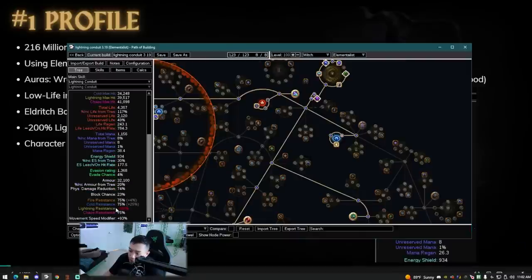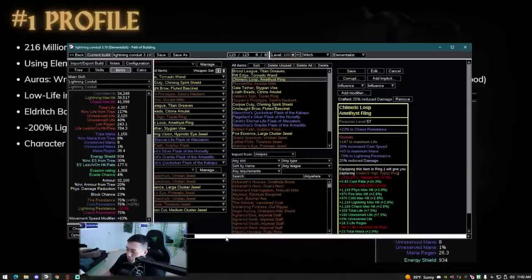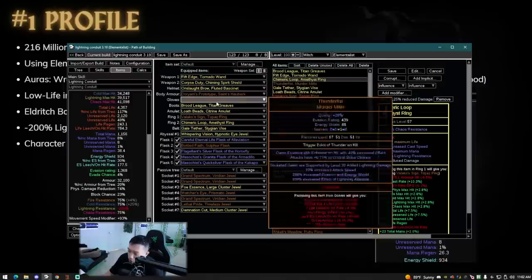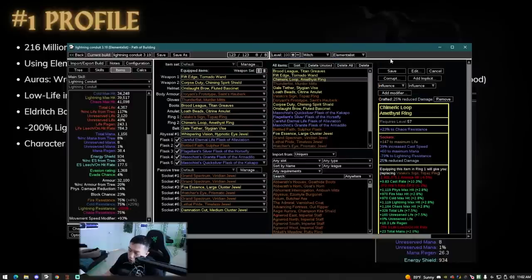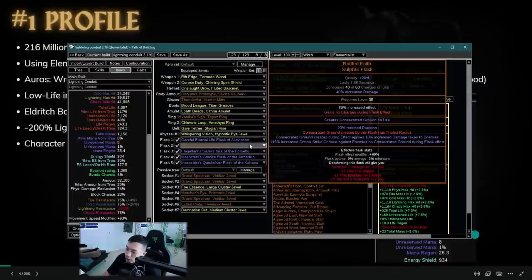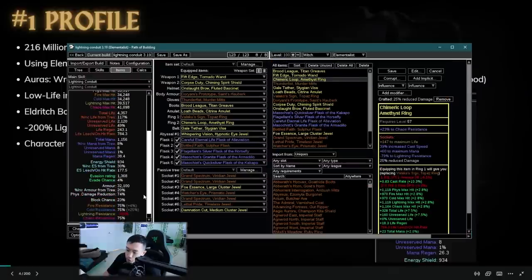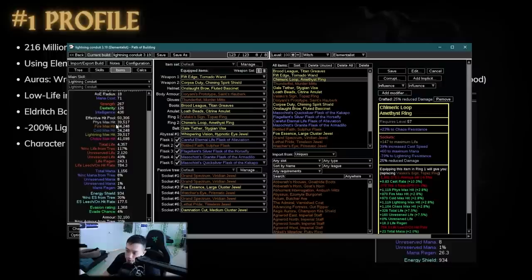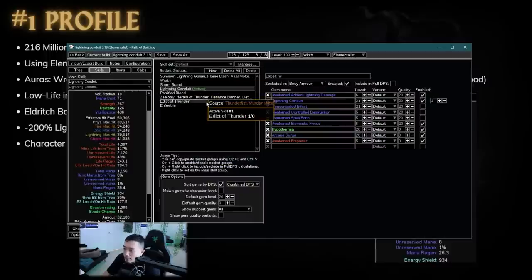Eldritch Battery is what allows you to get another 50% aura in. If you look at this profile, he actually has negative 200% lightning resist. Negative 200% lightning resistance is needed for Doriani's Prototype — it makes it so that nearby enemies have the same negative lightning resistance as you, all the way down to negative 200, which is the cap. The character is not a complete glass cannon — it has 32,100 armor and somehow has 75% chaos res, which you almost never see from a top DPS profile.